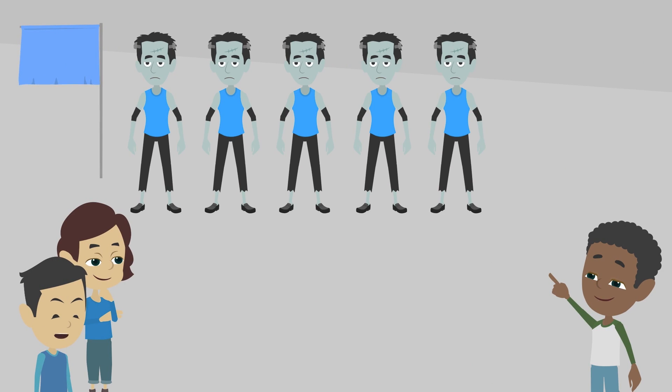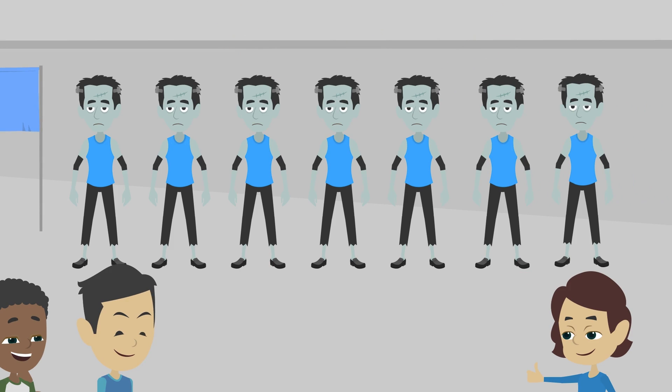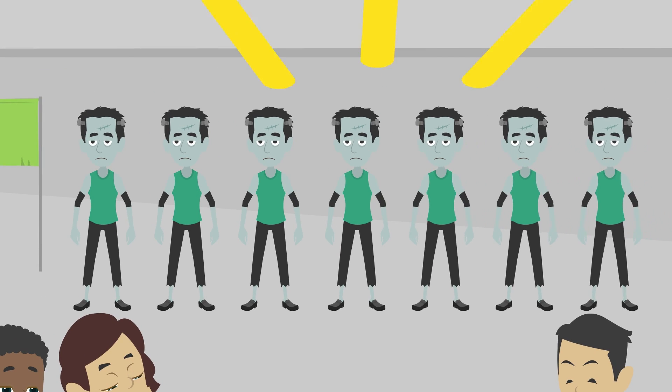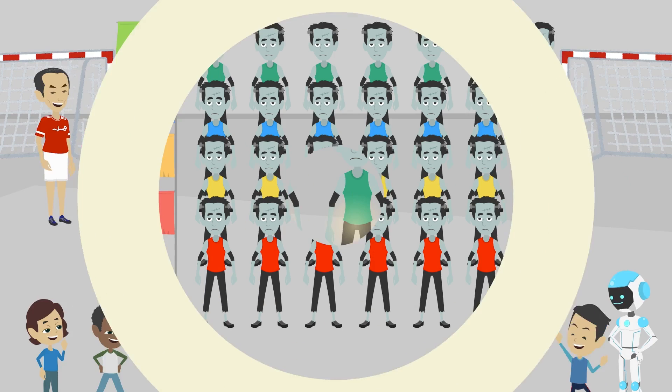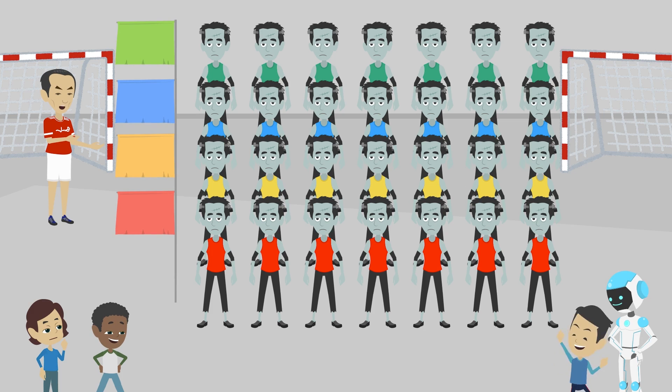The blue team has 5 players now. So, to make 7, we need 2 more players. The green team has 4 players now. So, to make 7, we need 3 more players. Every team now has 7 players each. Thank you! Tomorrow we are going to have a great match.